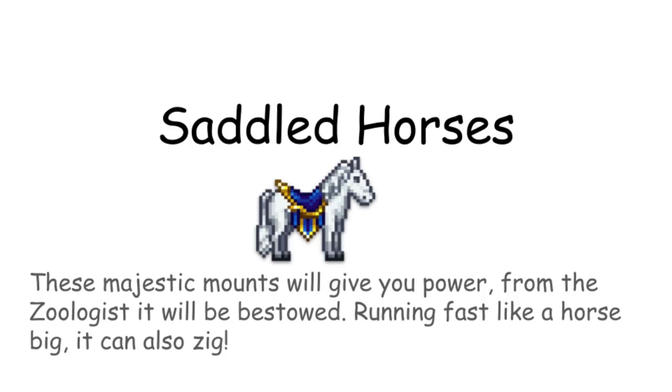Saddled horses. These majestic mounts will give you power, from the zoologist it will be bestowed. Running fast like a horse band, it can also zip.